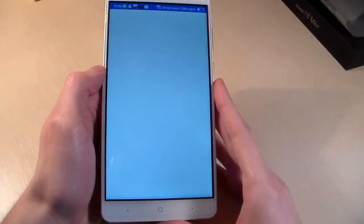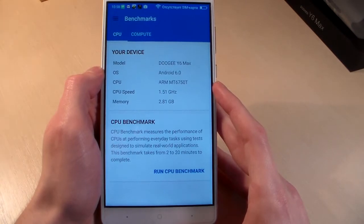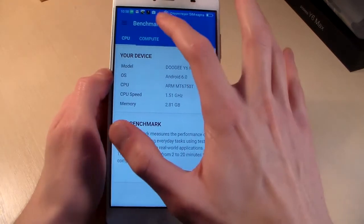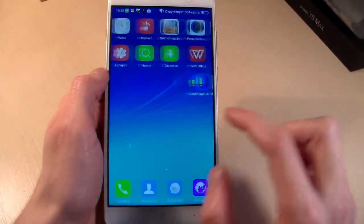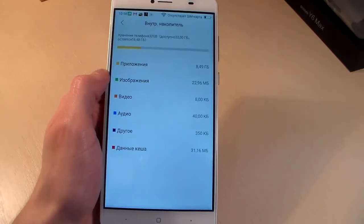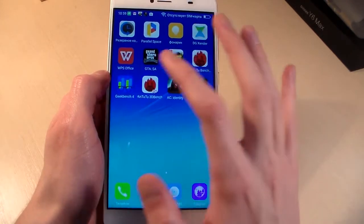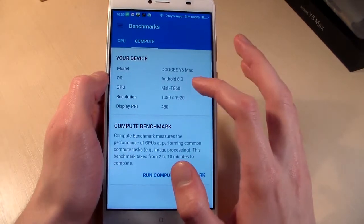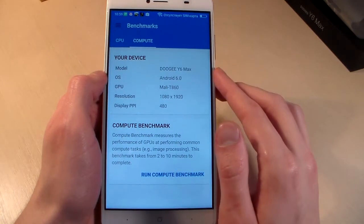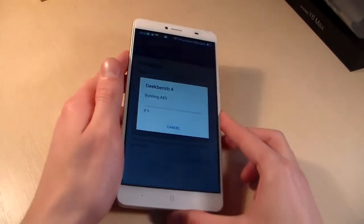Open Geekbench 4 and look at the system information. CPU: MediaTek MT6730, CPU speed 1.5 GHz, RAM 3 GB. Internal storage: 32 GB. GPU: Mali-T860. Display resolution: Full HD, display PPI around 300 to 380. Start the CPU benchmark and let's see the results.